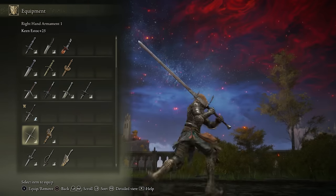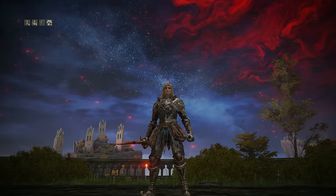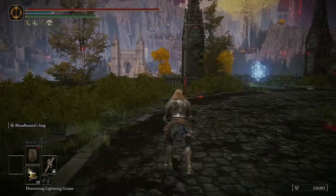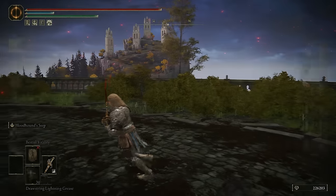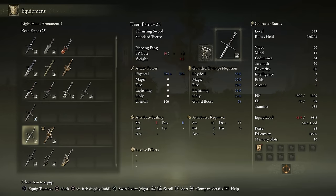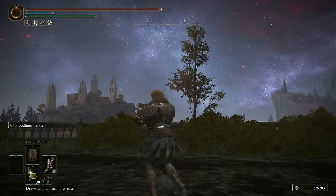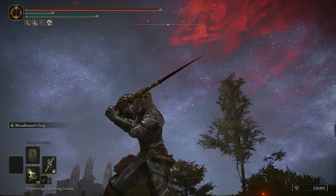In terms of Thrusting Swords, we have the Estoc and the Antspur Rapier — both very good choices. The Antspur has a little bit less damage output but does have Scarlet Rot buildup, which is very effective on a Thrusting Sword. This now does over max passive poise damage on the first swing, so it's very easy to pressure your opponent as a good chase down with a running R2. Both are great options, but because this weapon has Scarlet Rot buildup and can still be buffed on top of that with something like Scarlet Rot Grease, I'm going to give it to the Antspur overall.